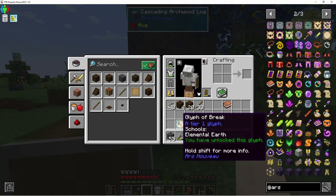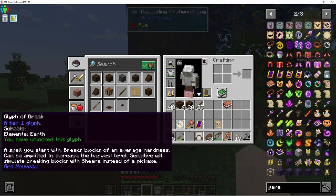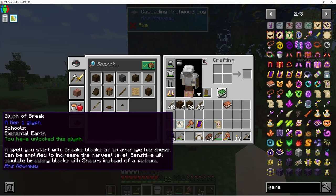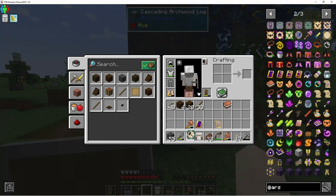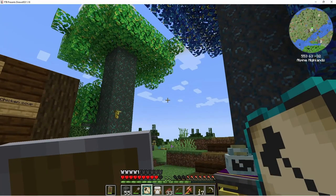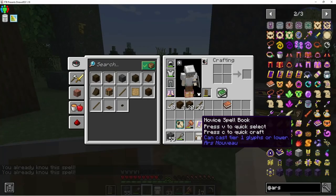Oh, that's so good! It gave me a glyph and it didn't even use my parchment. 'You have unlocked this glyph — Break. Breaks blocks of average hardness, can be amplified to increase harvest level. Sensitive will simulate breaking blocks from shears instead of pickaxe.' That's pretty cool!